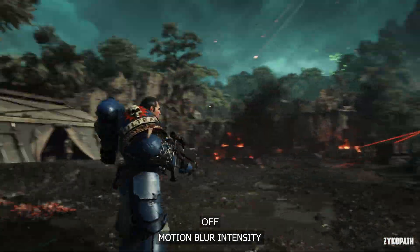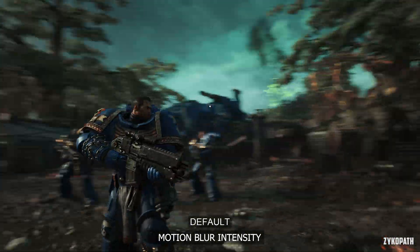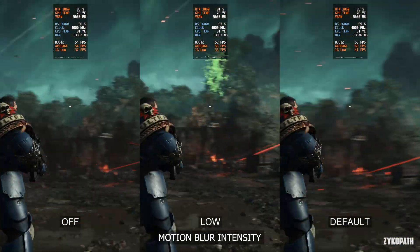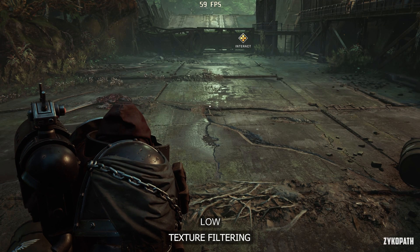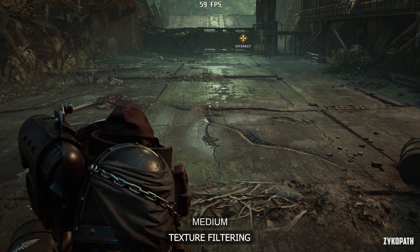As for the motion blur intensity, all options are very subtle and look decent, and there is no noticeable performance difference. Texture filtering is straightforward here and the performance impact is negligible — go for 16x.